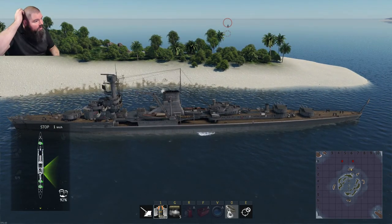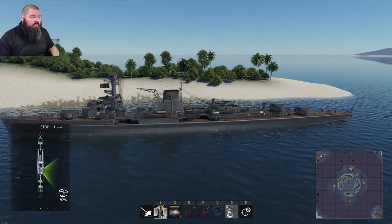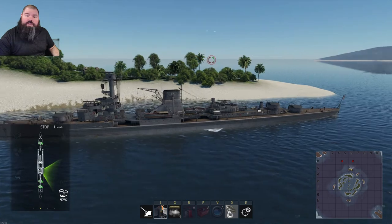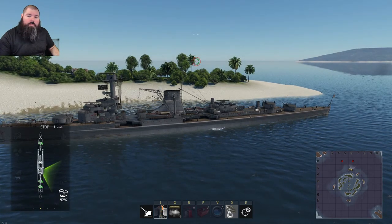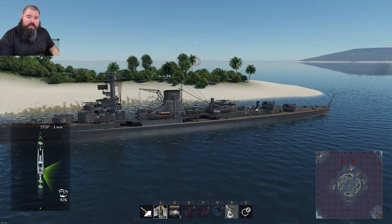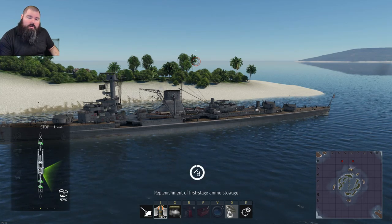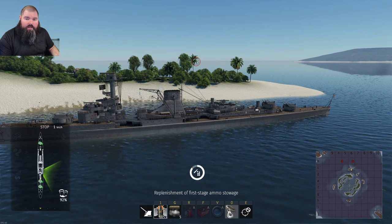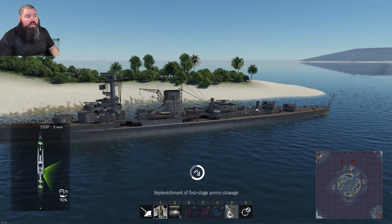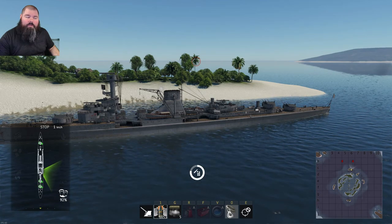When you have targets at long range, you'll notice you can shoot up and over an island. Here you can see my guns shooting up and over the island. When something's out in the distance and fires back at you, unless they realize they need to adjust closer or farther — which is harder when they can't see you — they'll likely hit the island in front of you. Your advantage is that you can peek out when needed.